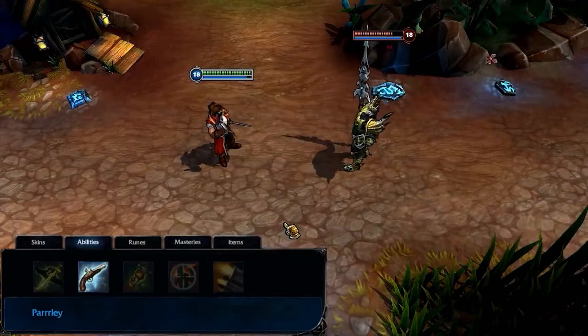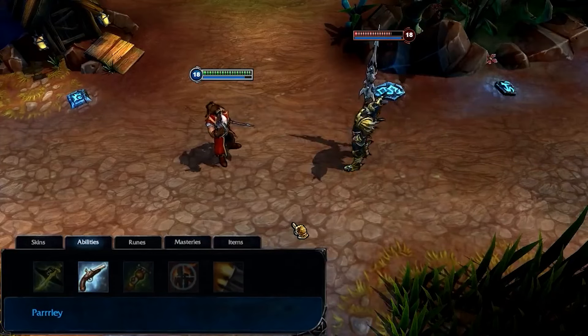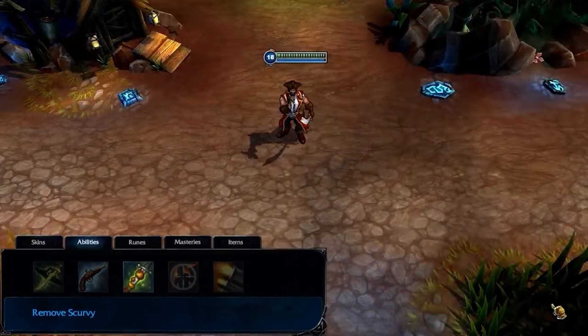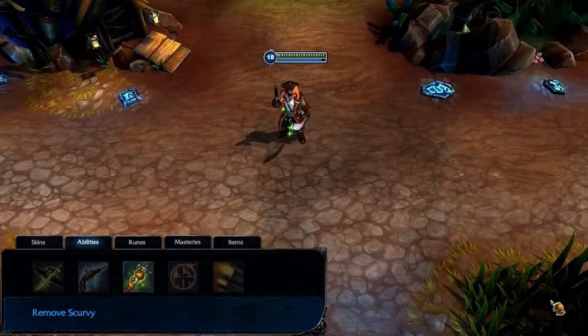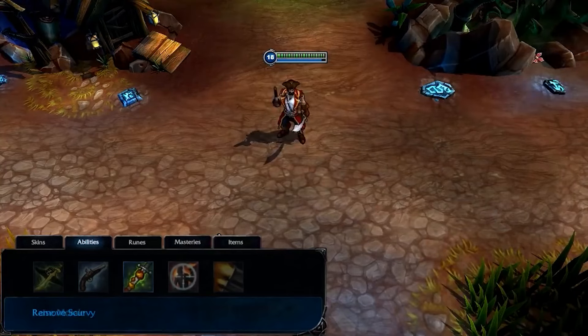Additionally, if Parlay kills its target, Gangplank is awarded bonus gold. I take Parlay at level 1 and max it last. Remove Scurvy causes Gangplank to eat a bunch of oranges, healing him and removing all crowd control effects such as slows and stuns that afflict him.